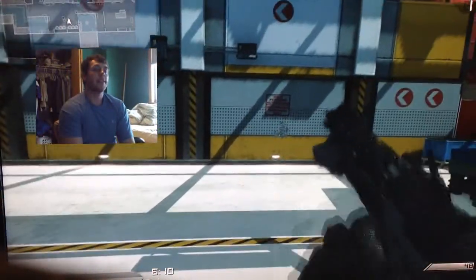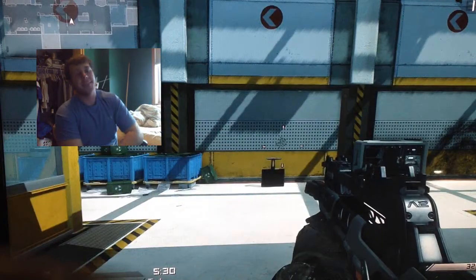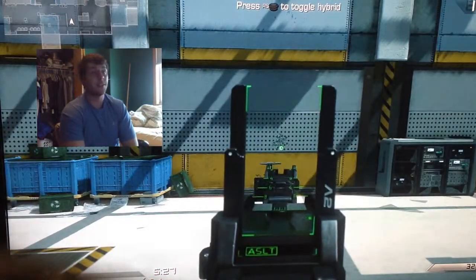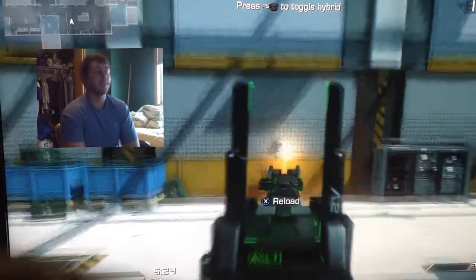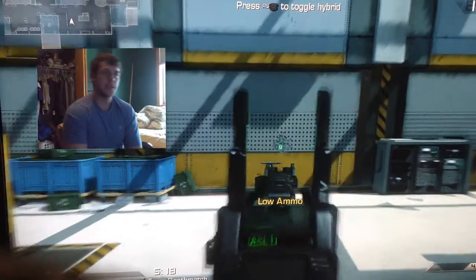Lastly, here you'll see the Ripper with Sleight of Hand on, which I think is extremely key with this gun. Don't use it without Sleight of Hand — it's a slow reload time, and if you don't cancel that reload it's gonna lose you a lot of gunfights and you'll be hiding around corners pretty often. Hopefully you guys enjoyed those comparisons. I highly recommend Sleight of Hand and Focus. Anything else — this gun is beast, it melts people.